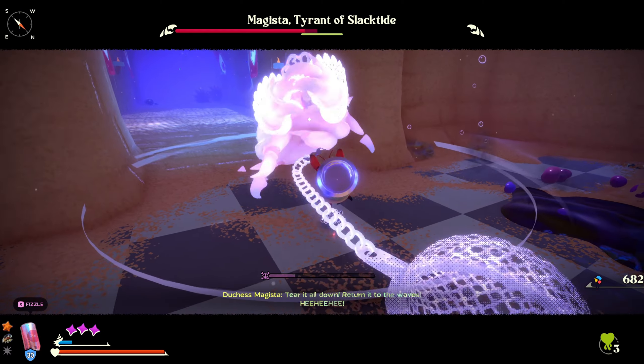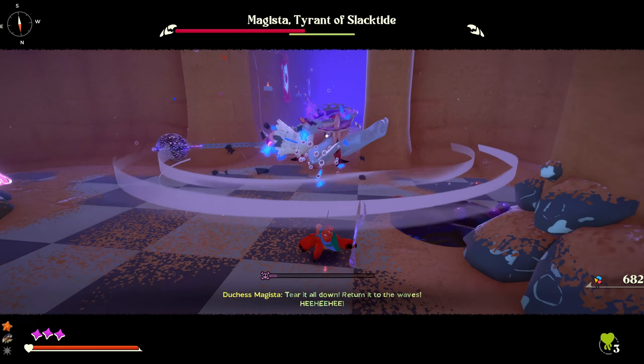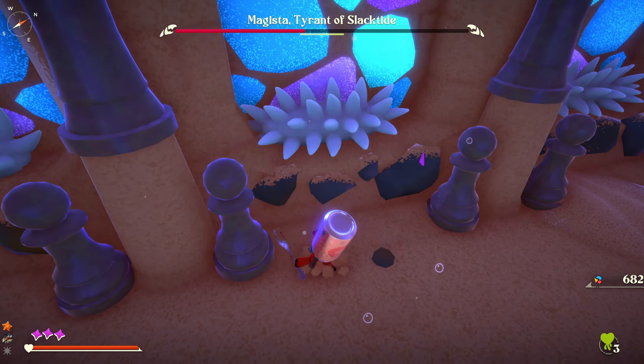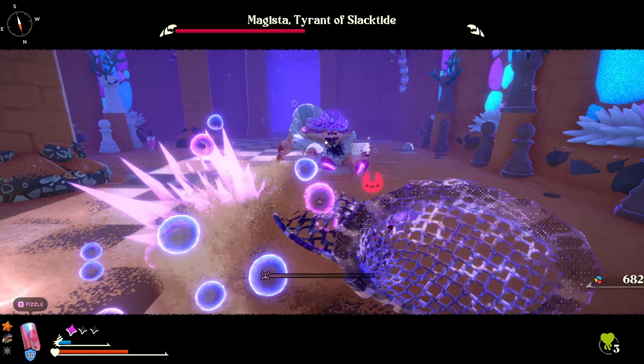This is all about dealing chip damage when you can get it. You want to try and get at least a hit off every few seconds, otherwise the posture is going to go back down. Keep an eye on the posture bar there as it starts to deplete — you want to continually keep attacking.